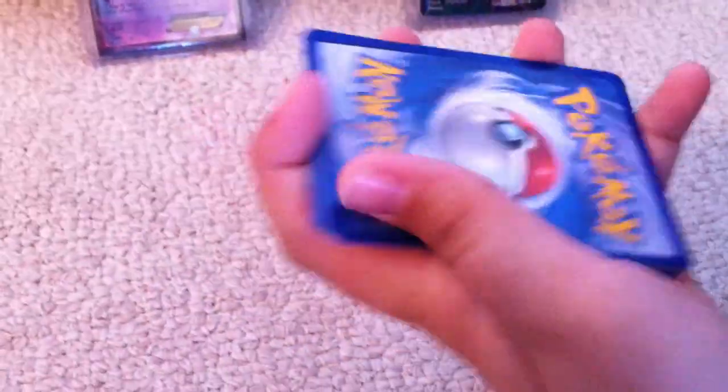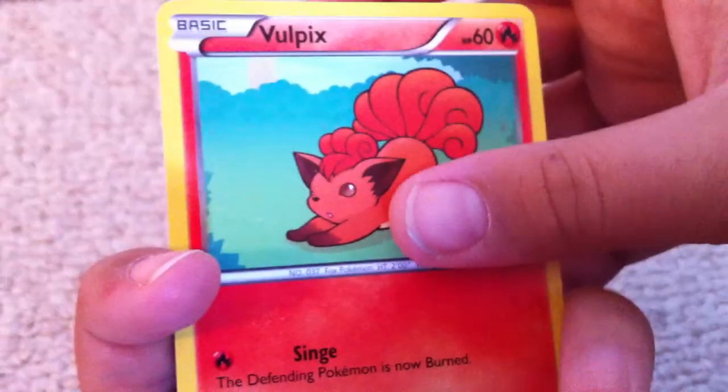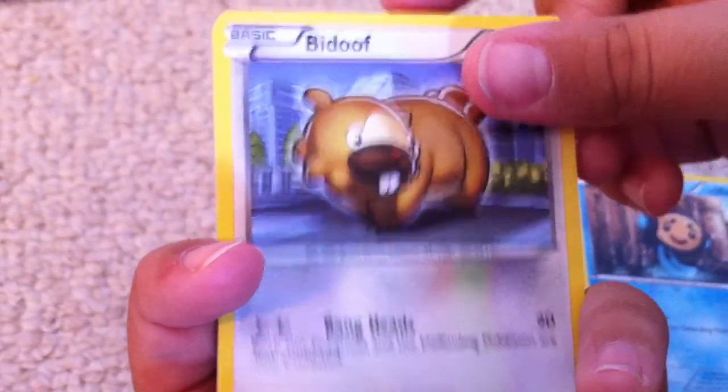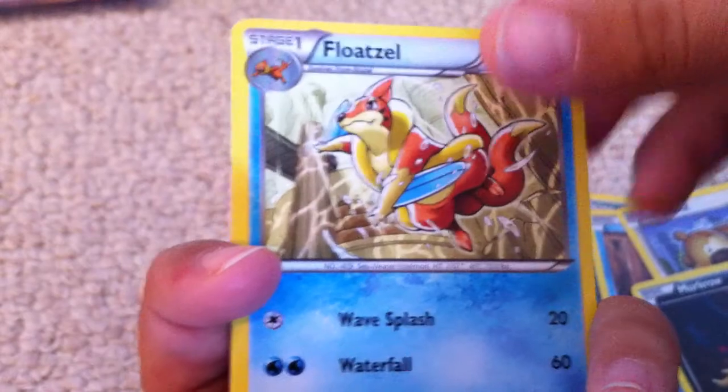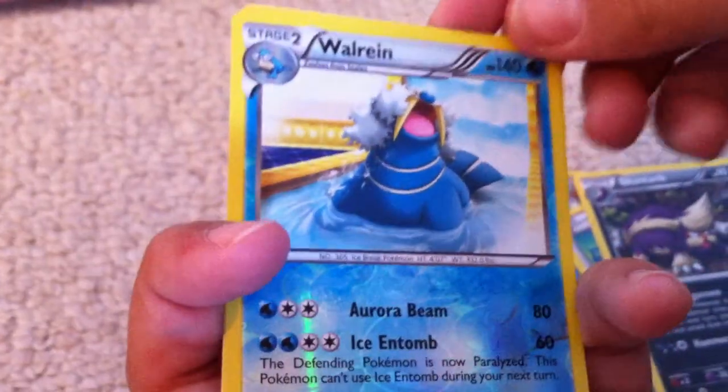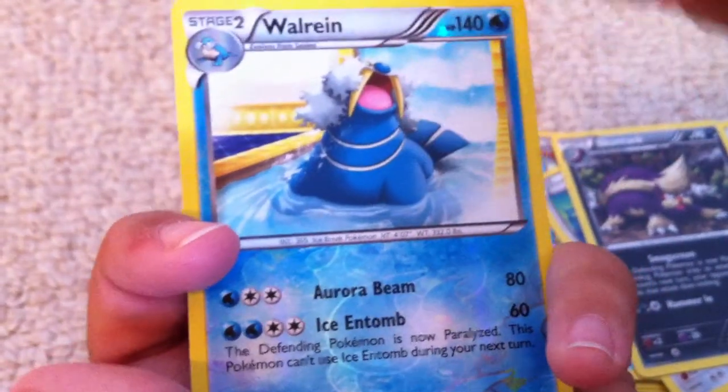I'll open it off camera so it's a lot easier. We have a code card — hopefully another raffle. We have a Vulpix, Dino Temple, Bidoof, Murkrow, Floatzel, Oddish, Skuntank — whoa, that's awesome — Wailord reverse, and that is a rare. So that'll be going into a trade video. And our rare Claydol, very cool.